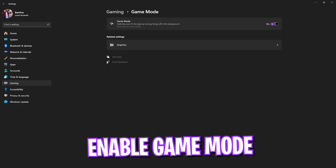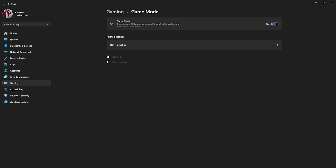After that, go down to Game Mode and turn it on. Game Mode optimizes your PC by reducing the number of applications running in the background — it basically defocuses applications which are no longer in use.